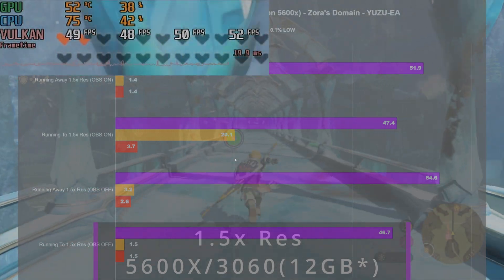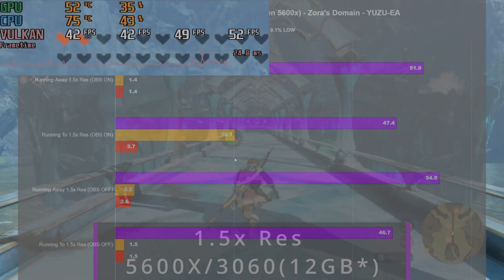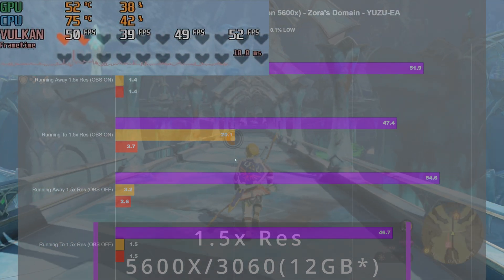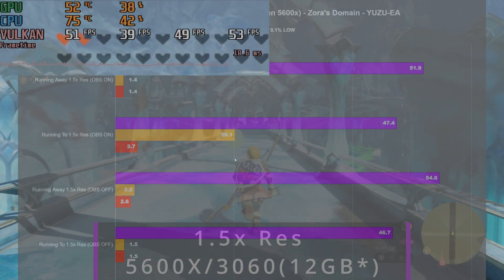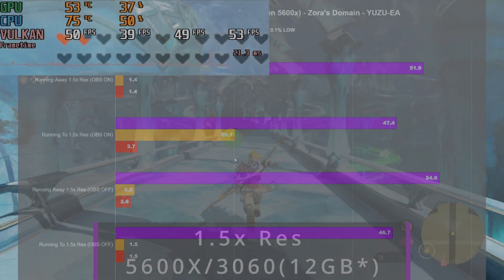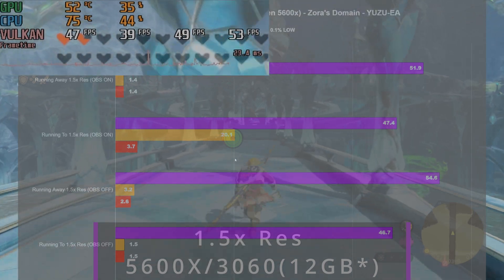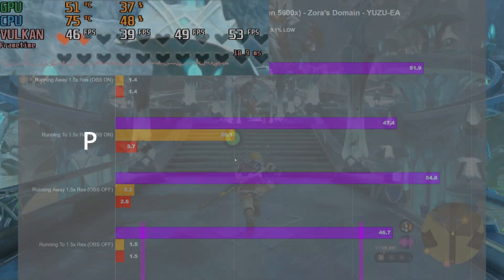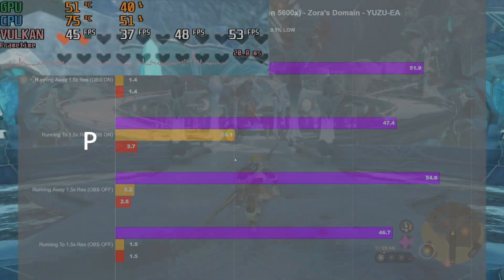The GPU isn't going to come into play as much when emulating a Switch title — it only matters when you're upping the resolution. Even when I added a 5x resolution, I was only ever using about 60% of my GPU. And on my wife's computer running 1.5x resolution, it was only ever using around 50% of her GPU.